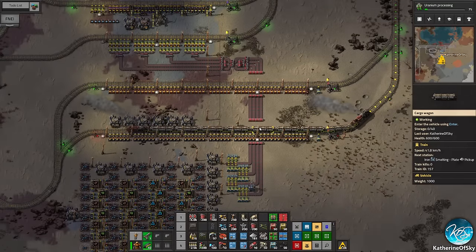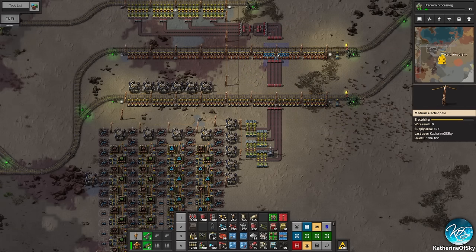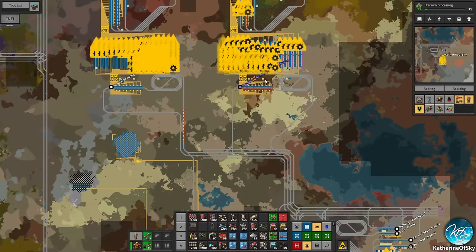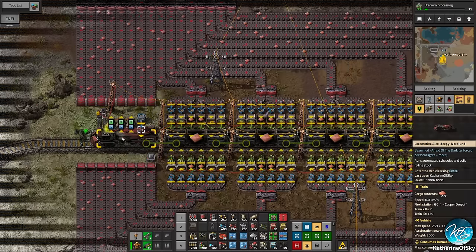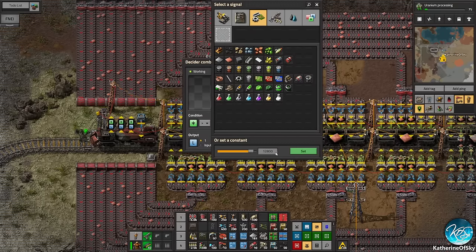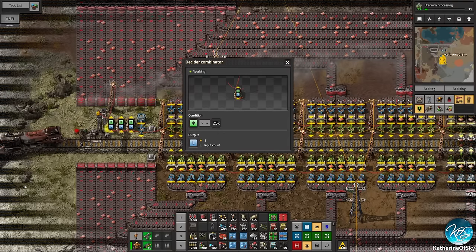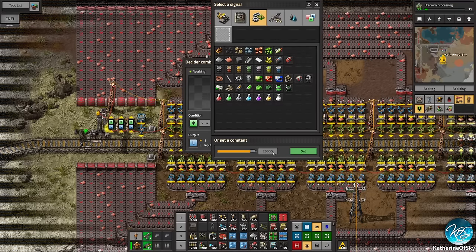The copper train — the reason it took so long is it was waiting the full 60 seconds before it could leave. Now it's going to actually load up. These limits are not correct — we need to double them because the stack size is bigger. So this needs to be 24. Let's see: 12,800 is going to be 25,600. And then this one is going to be 51,200. And then this one is 38,800 — and then 76,000 something. I just need to copy these and then paste them out here as well.